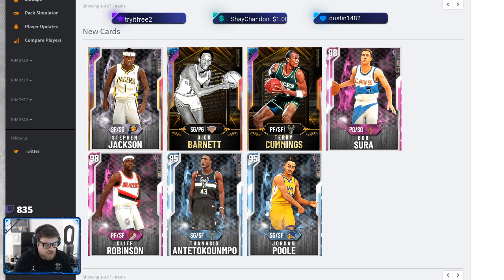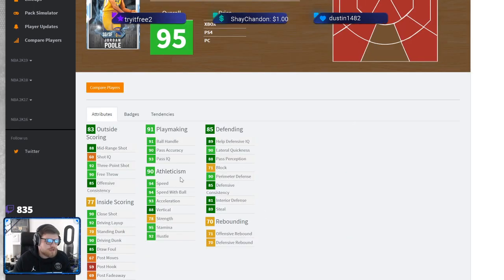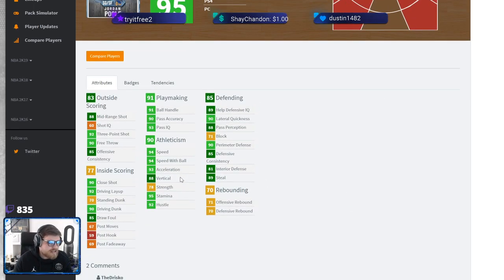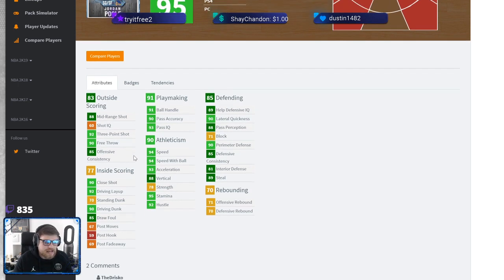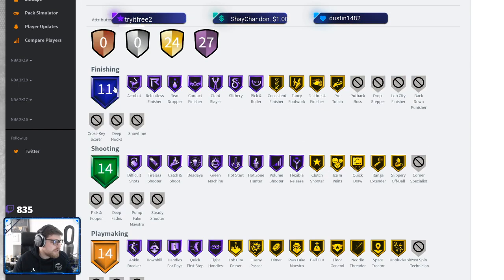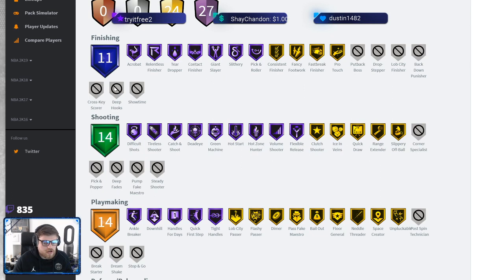Jordan Poole has got an 88 mid-range shot, a 92 three-ball, a 91 handle. He is a 6'6" two-guard slash small forward, which is annoying because if he could play point guard that would be a lot better. He's got 90 lateral quickness, a 71 block which is okay, 90 perimeter defense, 89 steal, great speed and ball acceleration.